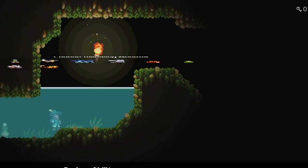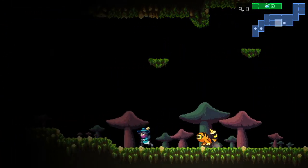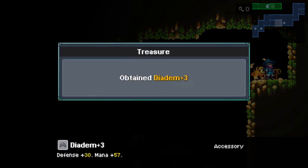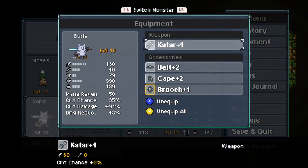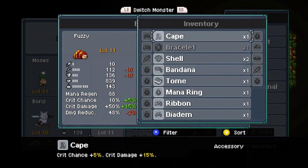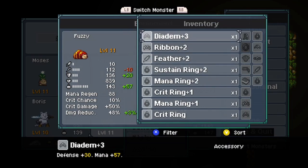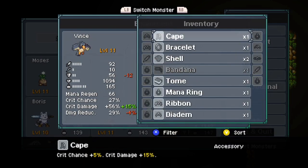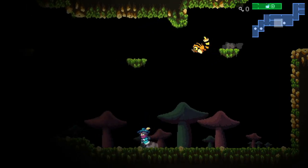We have the light ability here, so now we can see where we're going. Diadem plus three! Who has a diadem right now? Nobody. We don't have anything that increases magic — I'll probably want to upgrade the wizard hat for you. I'll save it.